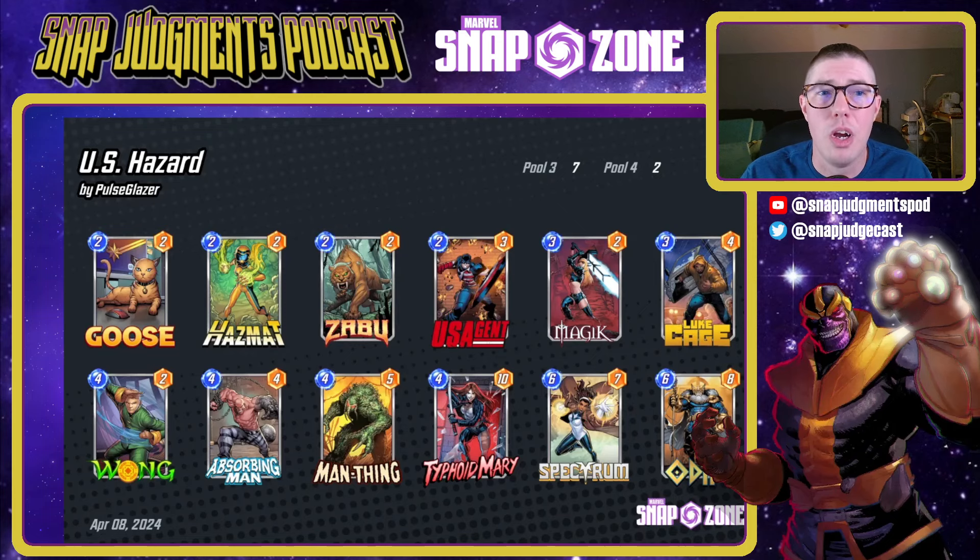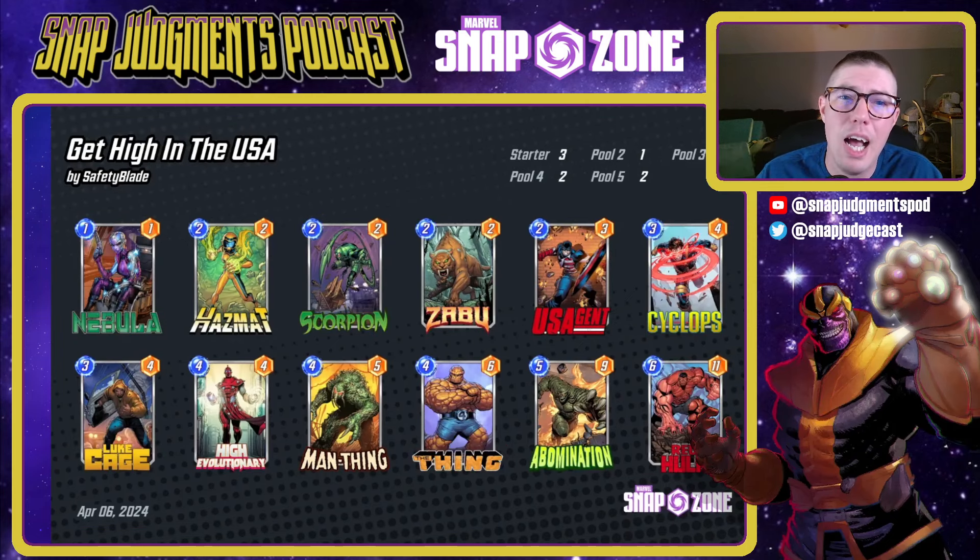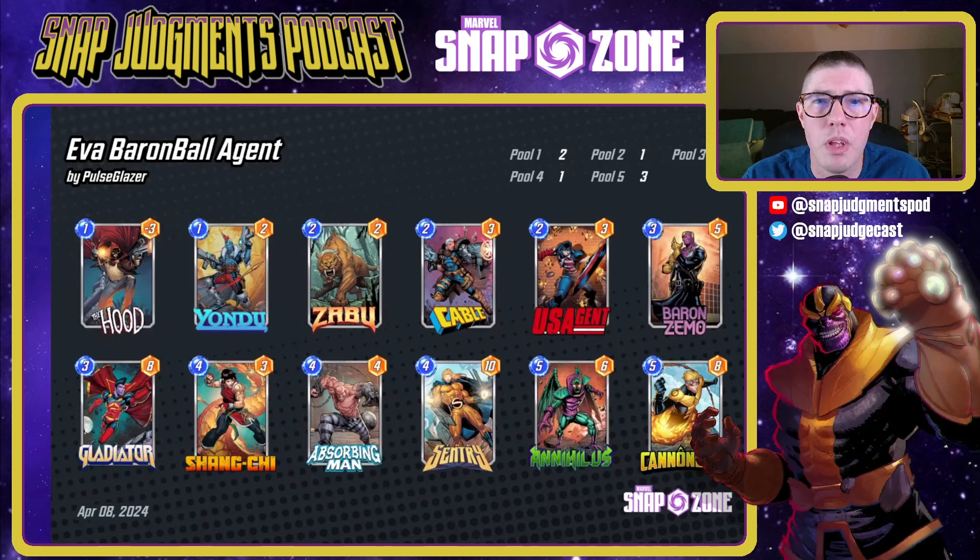Next is 'Getting High in the USA' — the High Evolutionary package looks really great especially when coupled with US Agent, probably played early so that Absorbing Man can hopefully come down for free. This deck does a lot of normal High Evolutionary things with Cyclops — just a lot of negative energy on your opponent's side of the board. Running Zabu in this list so you can play Man-Thing and The Thing out on turn three and four respectively seems really great. This is a deck to look out for as well.